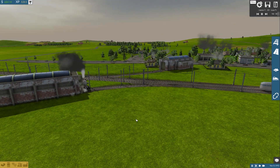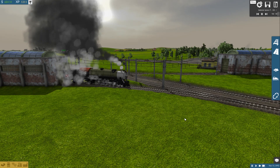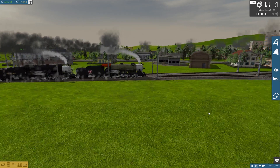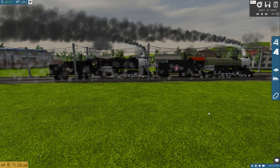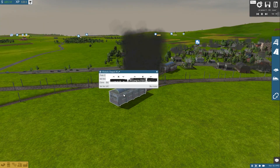These Mikados used to haul the ore trains over where Big Boy and the other diesel are, but I decided to change that. They did look cool together though.